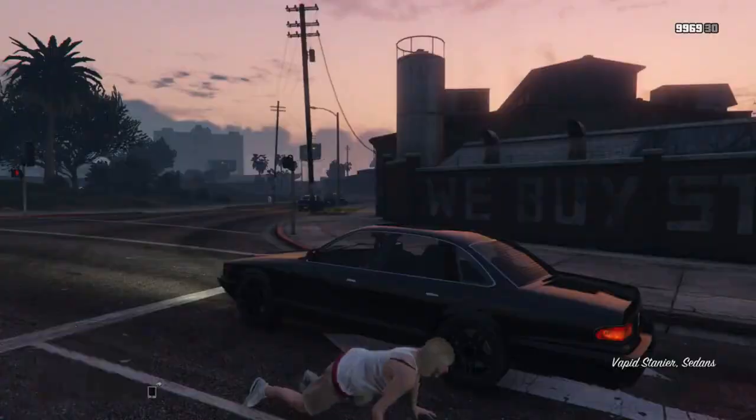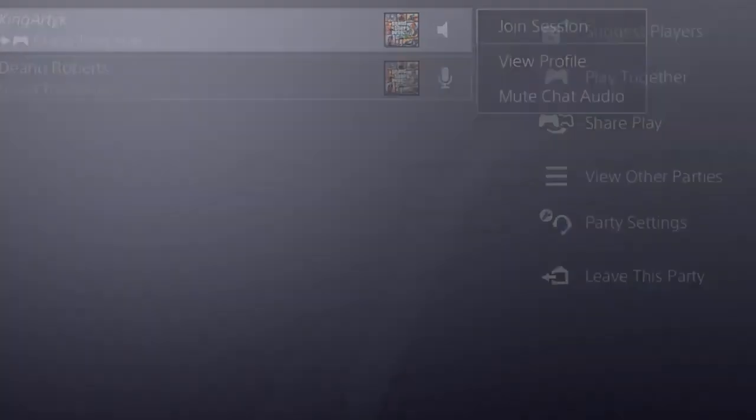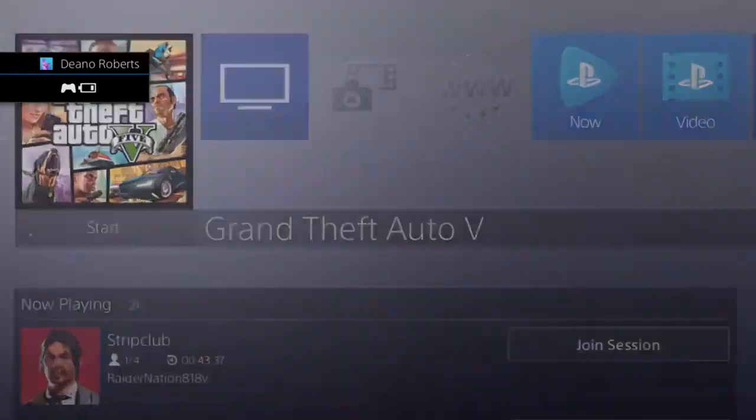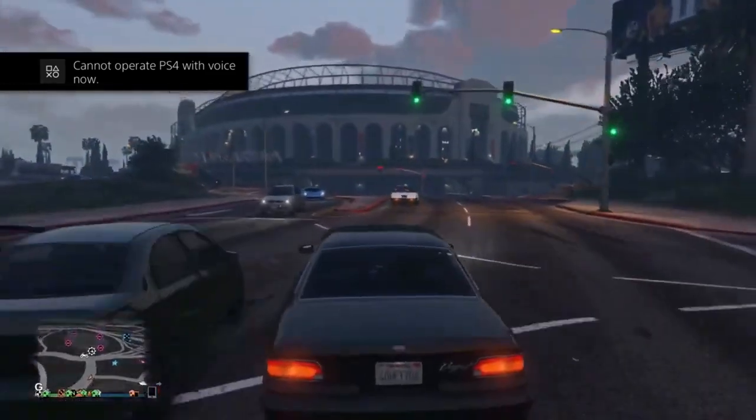Now all you want to do is join his session once, get that alert screen, and decline it. Then go ahead and double-tap your PS button, go back to GTA, and make sure you double-tap it again so it goes back to join session.